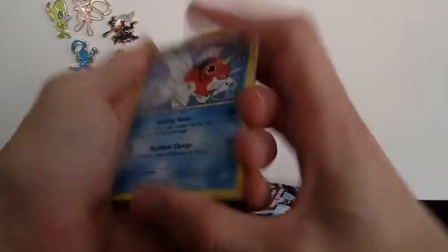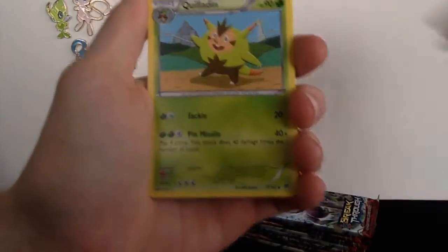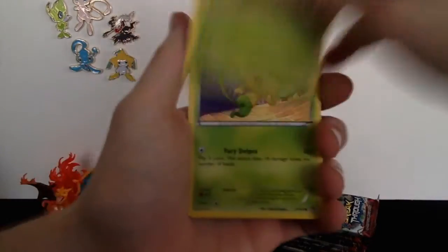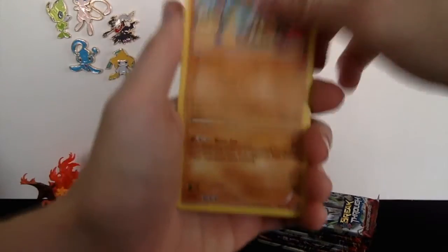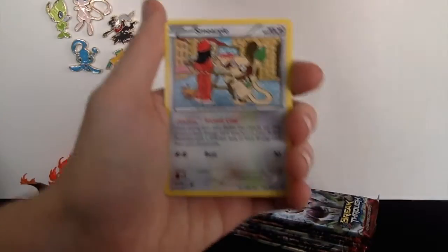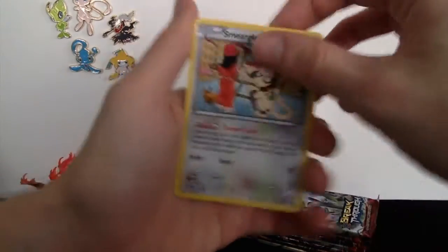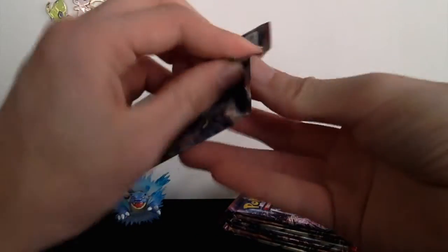That would be awesome — maybe another BREAK card, maybe not, we'll see. Pack one: we got a Seaking, a Bunnelby, a Quilladin, a Pansage, Elgyem, a Cubone, Hippopotas, Cyndaquil, a reverse holo Elgyem, and a regular rare Smeargle. Nothing great on the first pack, so let's go ahead and start the second pack.